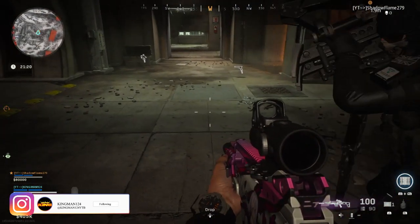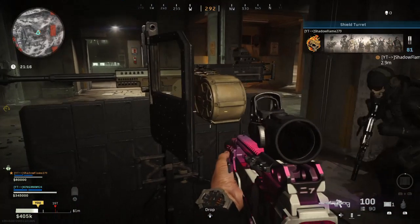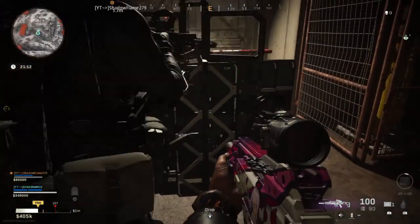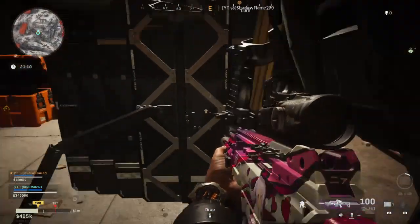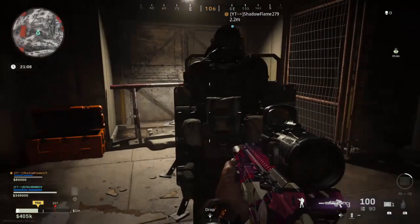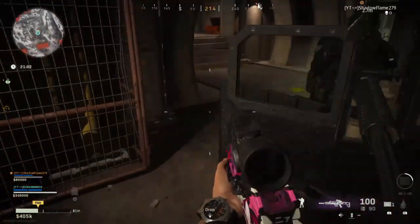Originally this was found by me and PhD Glitcher duo, and the solo way was found by me and Mr. Ledner. So this is how you actually have to do it — you have to place the barricade and the turret at the exact same time. This is only duo at the moment; I have not found a solo after-patch yet, but this is the duo after-patch.